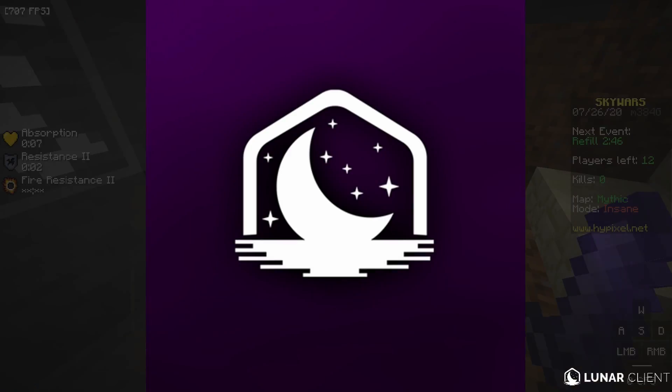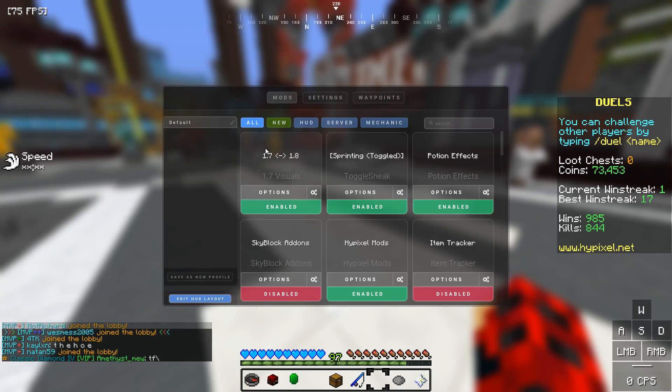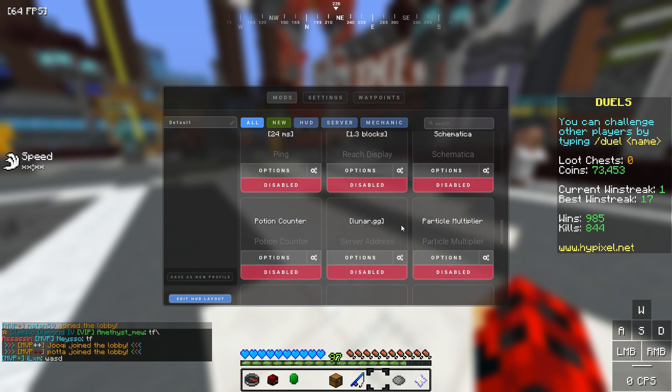Lunar Client is a very popular client mod in Minecraft PvP. It has a lot of wonderful mods that can boost your FPS and also help you get more advantages. So today, let's see how to use it and download it.